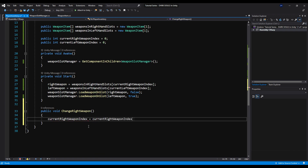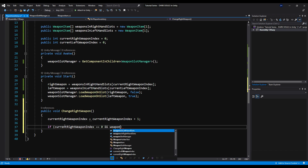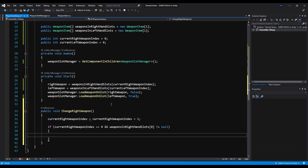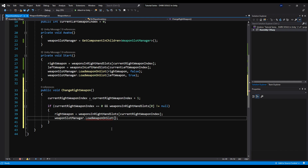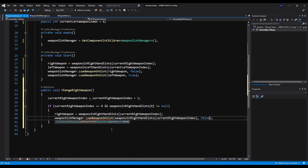Current right weapon index equals current right weapon index plus one. So when this is called, you're adding one to your index. Next, we're going to say if current right weapon index is zero and weapons in right hand slots zero does not equal null — if you're on index zero and the weapon in slot zero is not null — we're going to set right weapon to weapons in right hand slots at current right weapon index, then call load weapons. And we're going to pass false, because it is a right-handed weapon.